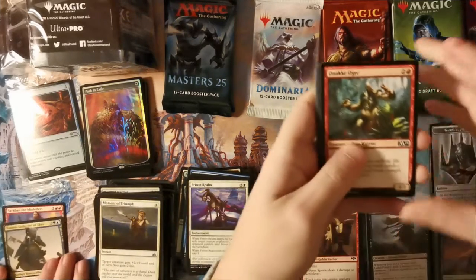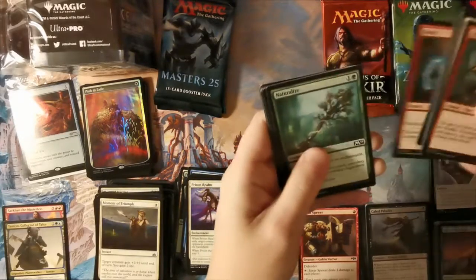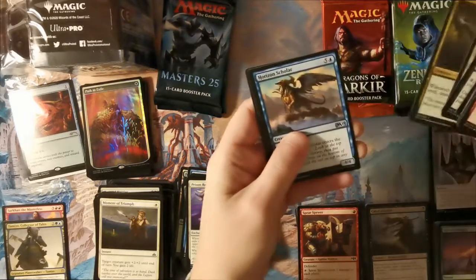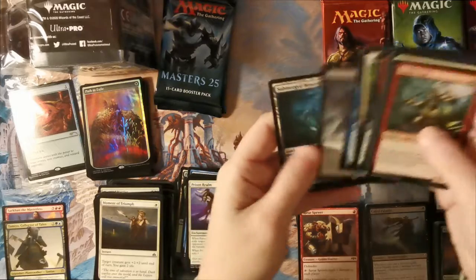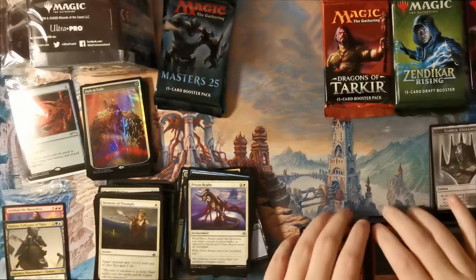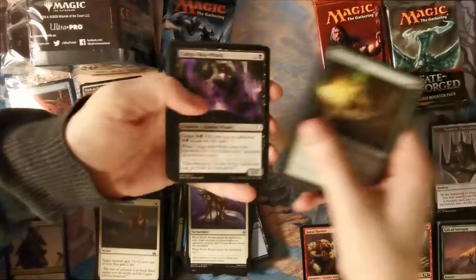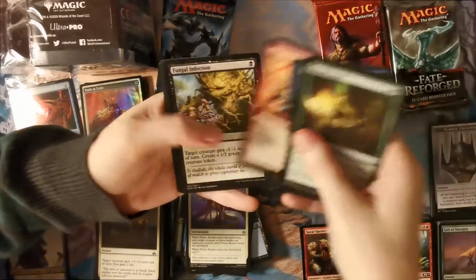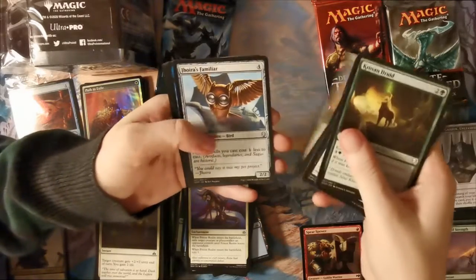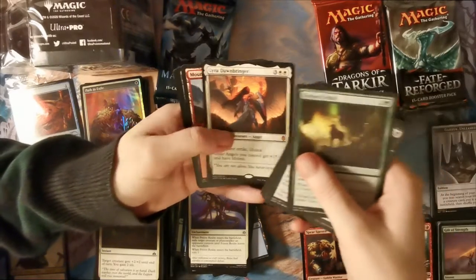I'm really happy with this box. It's been good, it's been kind. M19 — that was a really good set. Then Fate Reforged, and Dominaria again: Knight of Grace, Jhoira's Familiar, In Bolas's Clutches, Lyra Dawnbringer — that's our third mythic! That's always nice. We're doing alright.